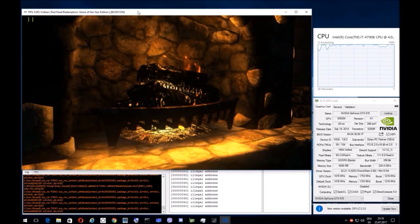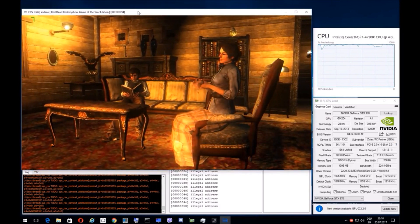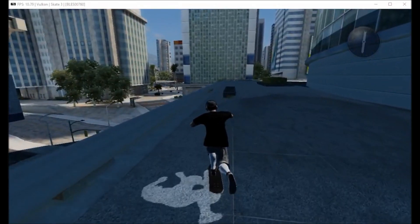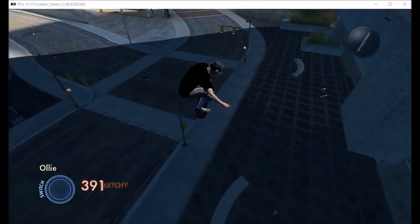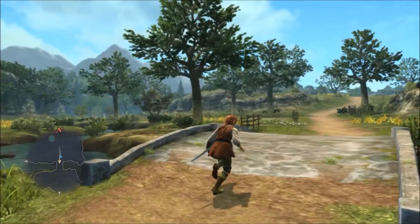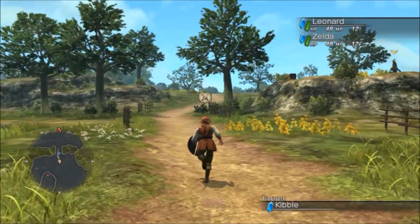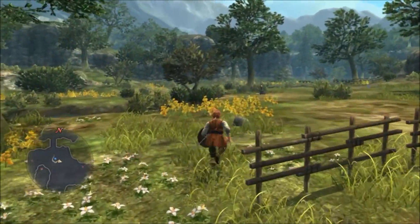Red Dead has improved from KD11 and some of the models render fine; it's semi-playable to the point that someone has beaten about 20% of the game. Skate 3 saw improvements to graphics and performance — some of the broken, flickering graphics have been fixed. It's stable but not considered playable because it's not fast enough yet. White Knight Chronicles saw graphical and performance improvements from KD11 and it almost looks perfect; on fast CPUs it could be considered playable.